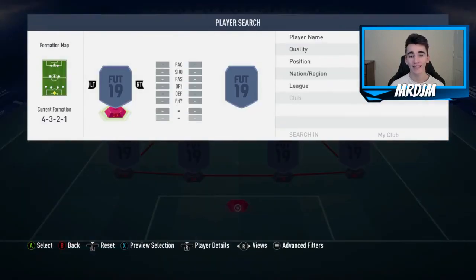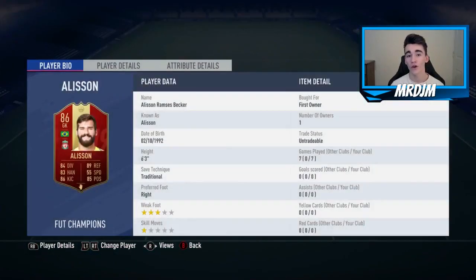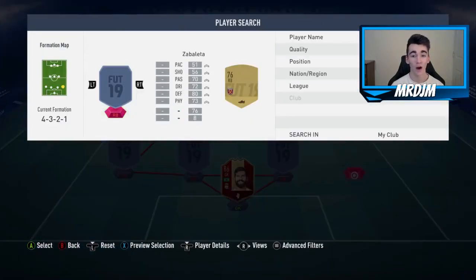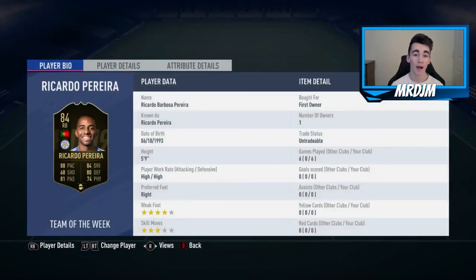Kicking things off, in between the sticks I've actually decided to go with the 86-rated Alisson, who I actually packed from my Foot Champions rewards. This guy is actually a really complete goalkeeper. I'm so glad I packed him because he is actually really good.